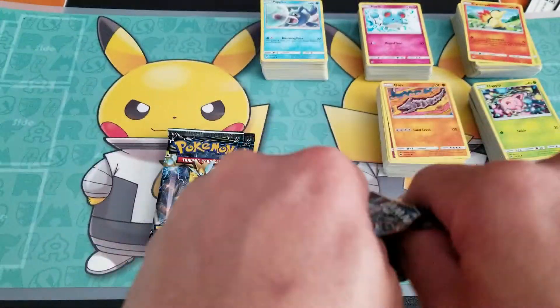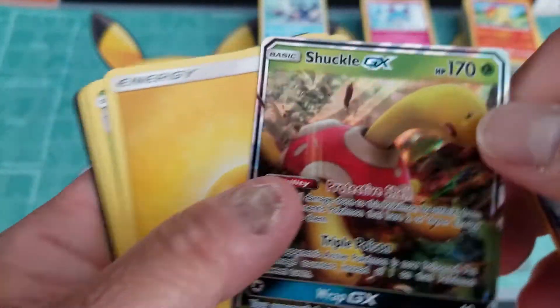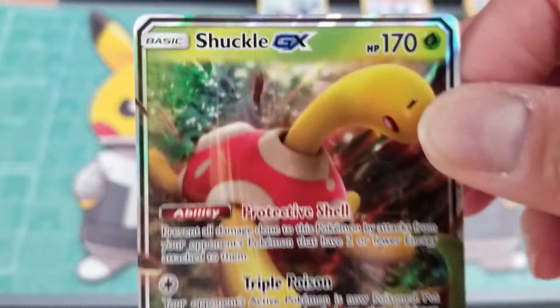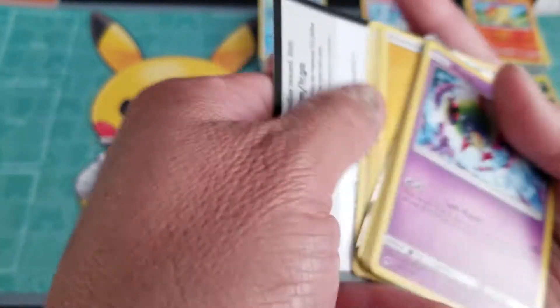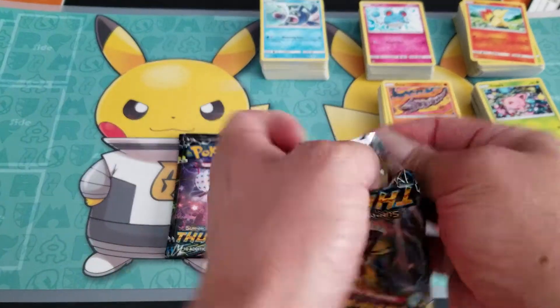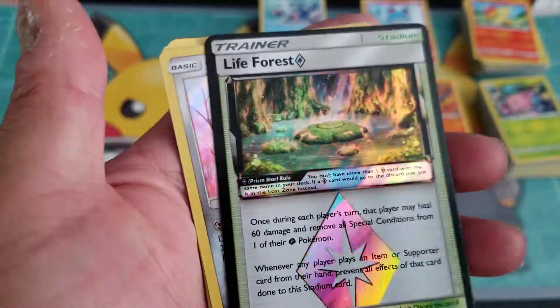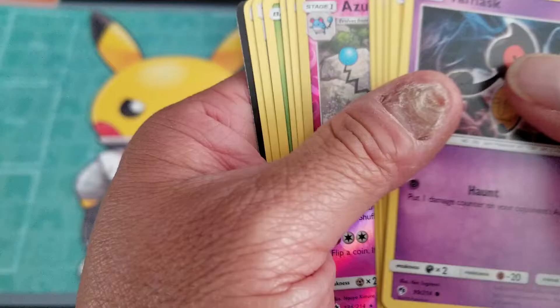Four packs left and just one GX card pulled so far. Cypher and — oh my gosh, why is he back again? Shuko! I truly, truly hate you — no, I'm just joking, there's no hate here, I just don't want to see you anymore. That is crazy — six elite trainer boxes and I think I pulled five Shukos, one in every single one except for one. If it would have been Blissey or Alolan Ninetales I'd be jumping for joy, but Shuko, you don't make me happy.